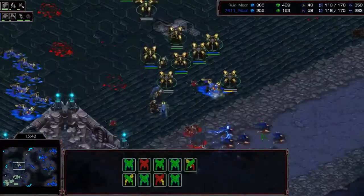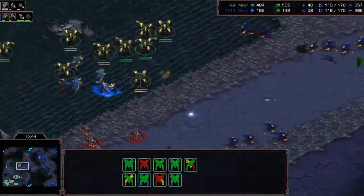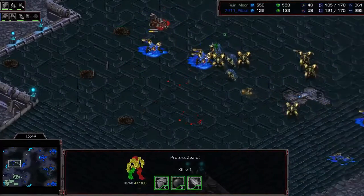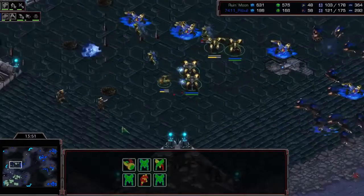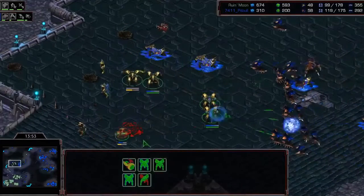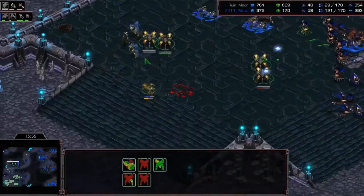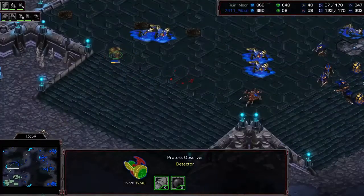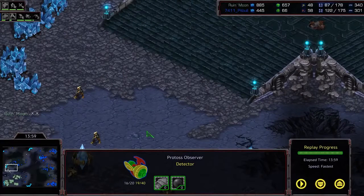The Storm is destroying all the Zerg units on the right side, but the entire army on the left side is getting destroyed by the Lurkers without Observers. About nine Dragoons left, but an incoming flood of Hydras and still no Observer on the left side. The Dragoons get caught between Lurkers and Hydralisks — all getting destroyed. Pitbull with a decisive victory takes the third game — GG. The score is now 2-1, with Ruin still up.